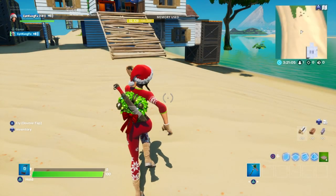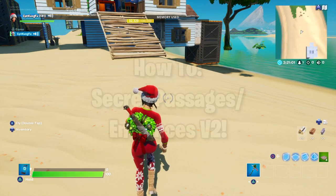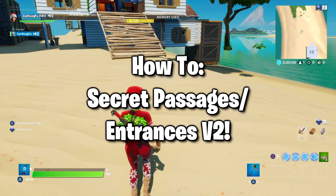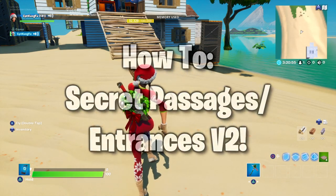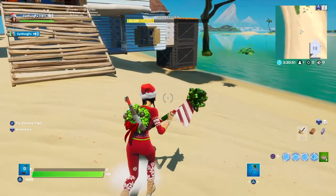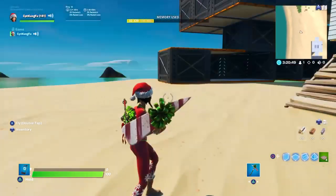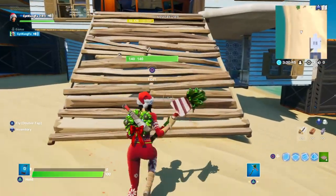Hello everybody and welcome to a Fortnite creative tutorial video. In today's video I'm going to be showing you how to fall through things that don't look like you should be able to fall through or phase through them. This is going to be especially useful for creating secret passageways and of course trolling your friends.